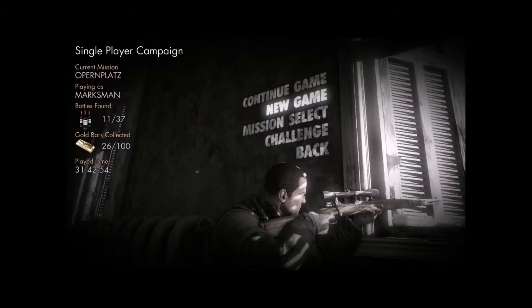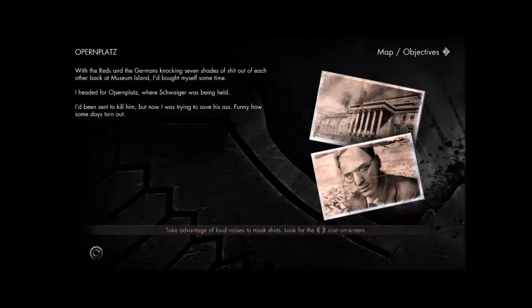I can't actually remember what this next mission is about, but we're going to go in anyway and have a look. Let's see what happens. Ah yes, I remember what happens here. So what we've got to do in this mission is we've got to save Professor Schweiger from being executed, and then we've got to protect him and hopefully get some information off of him.